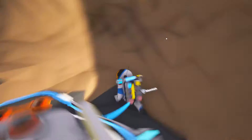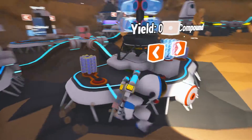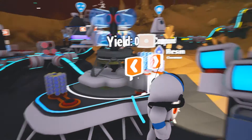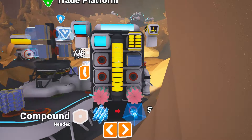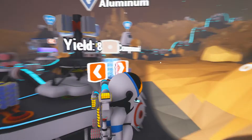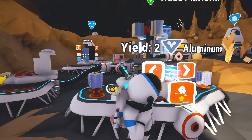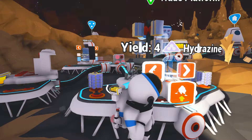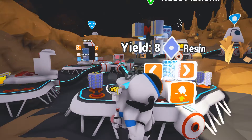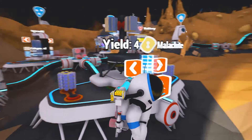What I need right now — my first trade is going to be for some copper. I haven't seen any copper, so I'm just going to trade away. It's probably a one for one. I hope they get two copper. I get four Malachite, which will give me four copper.